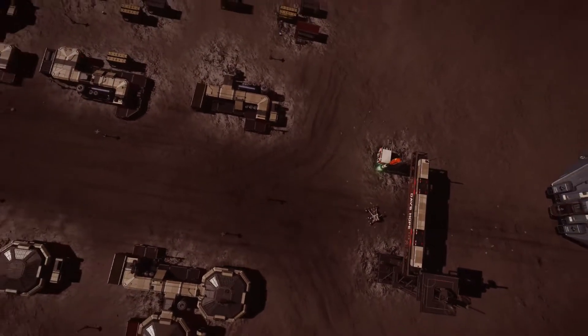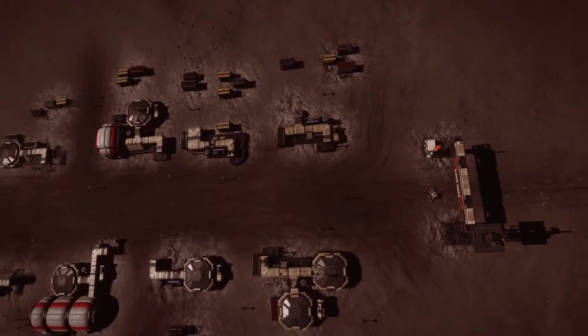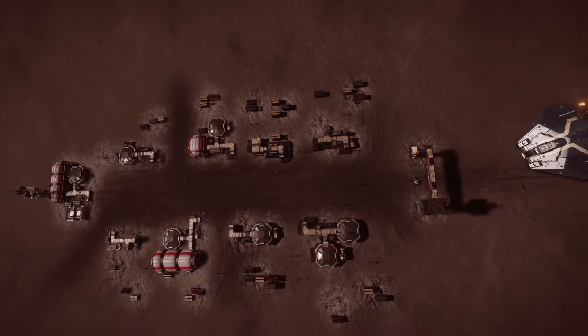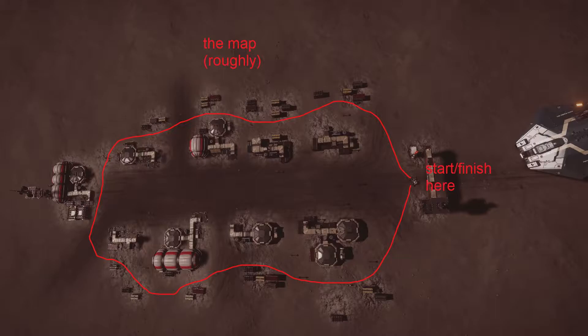Now here is the main part. Ten manufactured materials and one data point are dotted around the settlement. These always appear in more or less the same places in every instance, and these places form a loop around Dav's Hope.